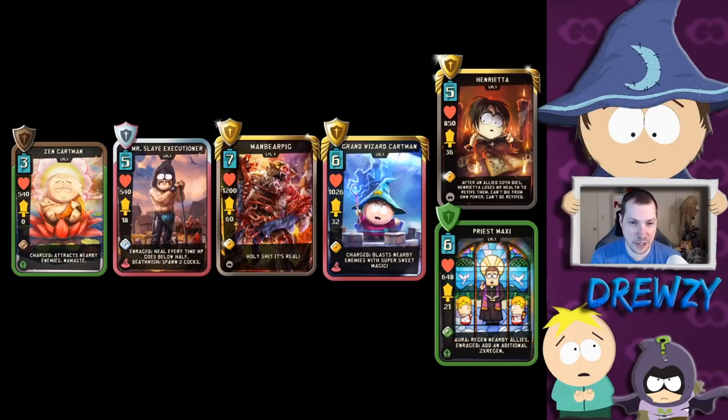GrandWizardCartman is in the same boat — he's going to be slowing you down, his charge ability is going to blast and stun you temporarily. So you have the potential to stun, slow, and deal decent damage with that charge. There's a lot of upside if you can keep both cards alive. With most ManBearPig and GrandWizardCartman decks you're running Pope Timmy anyway, so you'd already potentially be running Mystical, which means you could add Archangel Bradley and maybe just sacrifice a ranged card.